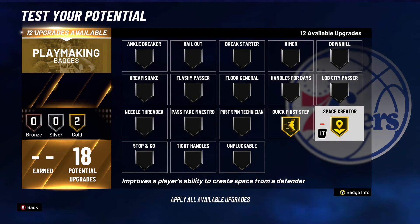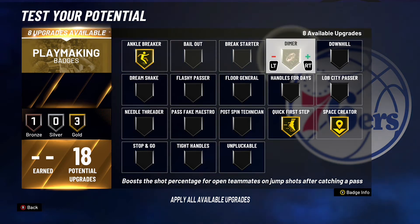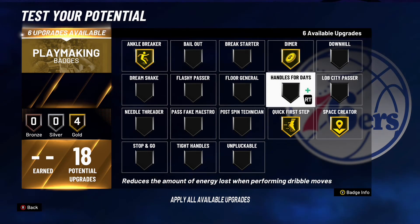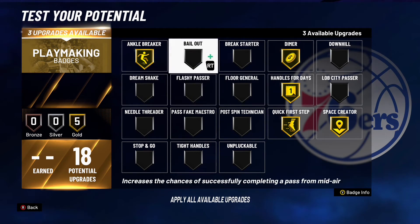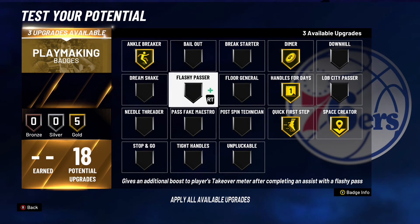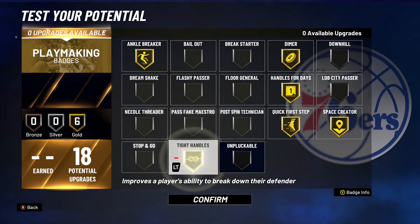For playmaking, I'm going to go gold quick first step, gold space creator, gold ankle breaker, gold dimer, and gold handles for days. With the last three upgrades you could really go anywhere, but I'll probably go tight handles.